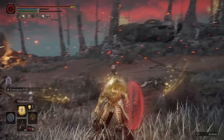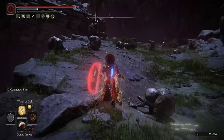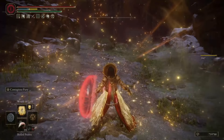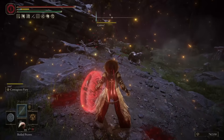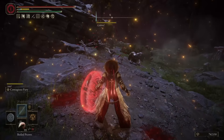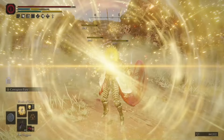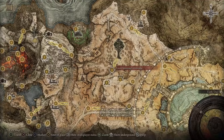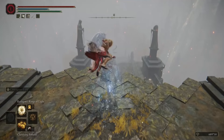I also chose to add the Wrath of Gold incantation to this build. This incantation acts as a shockwave, quickly pushing any enemy around your character away while dealing a huge amount of damage. You can charge this incantation, giving it more damage and slightly more range. I feel we are in our best position when dealing with enemies at range, so pushing any enemy that comes closer to us and regaining that advantage is a smart thing to do.